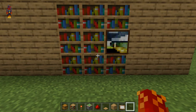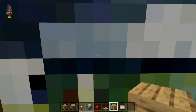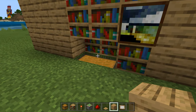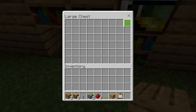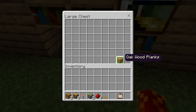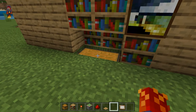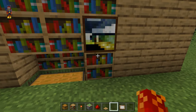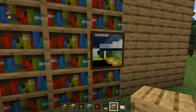And whenever you guys want to access this hidden chest, all you need to do is get out any block and throw it behind this painting. These two bookshelves should then pull back and you will now be able to open up this chest and put anything you guys want inside of it. Then when you want to close back up the build so that no one can see your chest, just go in front of the painting and you should get back the block that you threw behind it.